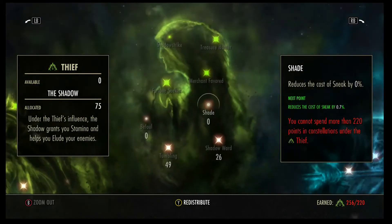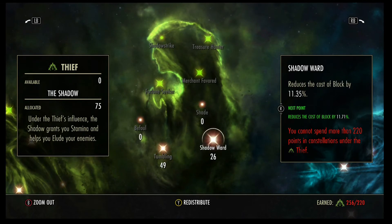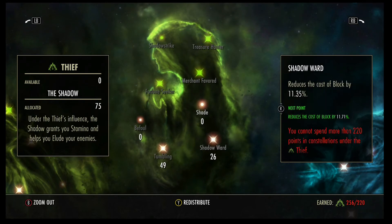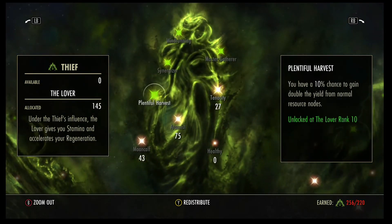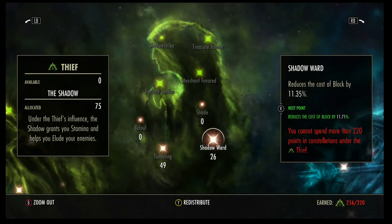Then I've got 49 into Tenacity and 26 into Shadow Ward. You may ask yourself why I have so many points in there — it's because I want to unlock the Treasure Hunter passive, which increases the quality of items found in treasure chests, including the chests you get in VMA, especially the last one. If you couldn't care less about this, having 75 points in here, you could certainly put more into Tenacity or anything else. This is optional — just how I like playing it.